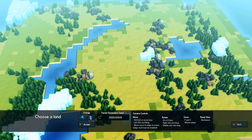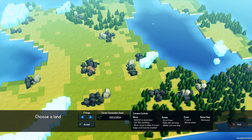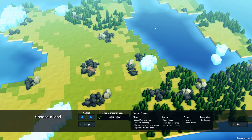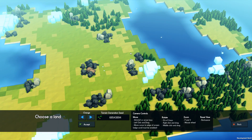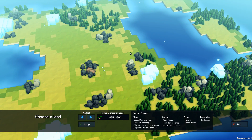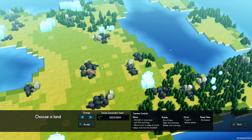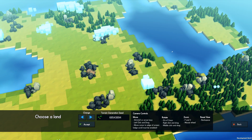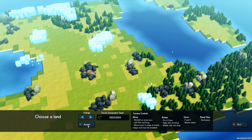Let's pick a nice terrain — it'll still be a challenge. We've got some stone, some iron, and a nice big flat area. This one looks quite good. Let me just remind myself of the keys: left-click drag, Q and E to rotate, zoom with F and V or mouse. Let's select this one here.